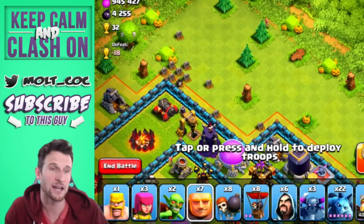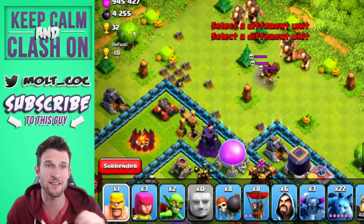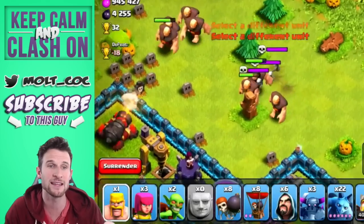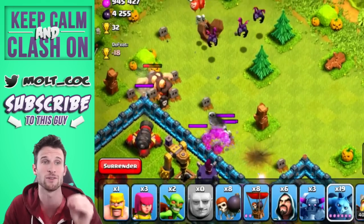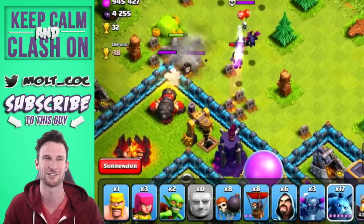We're going to go ahead and drop a couple of giants all along this side — you can see there they go. They spawn from the level one trap and you can see them attacking the giants. The thing is the giants aren't going to get distracted by them because the giants are focused solely on defenses.